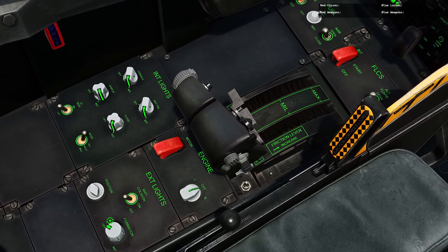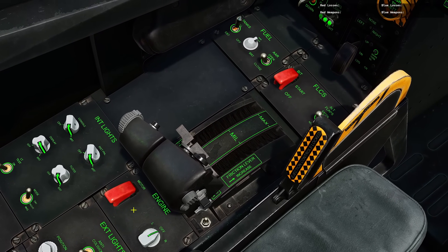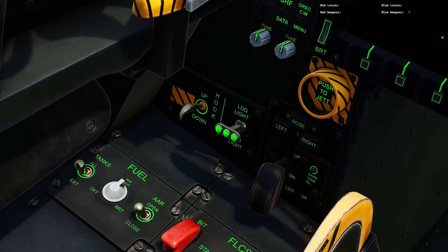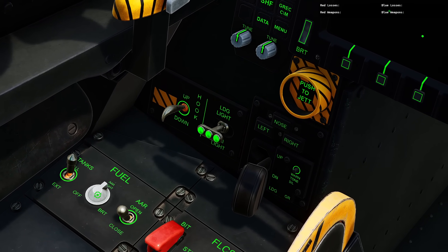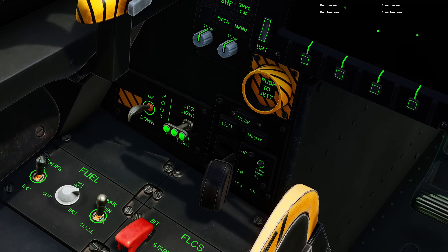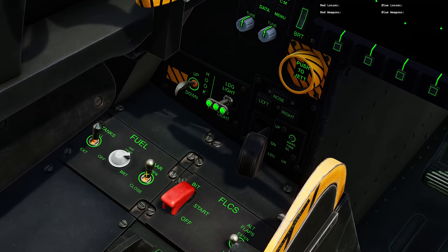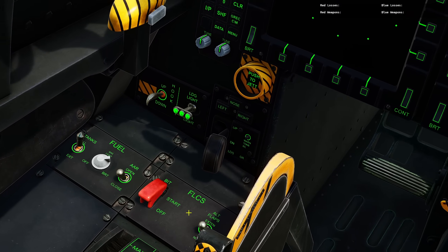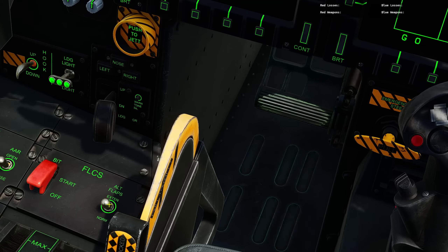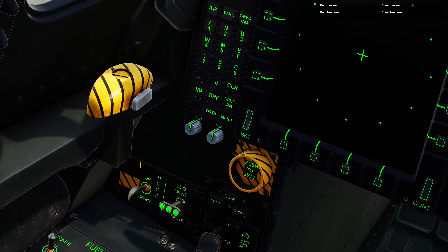In terms of our engine: which engine we want to do, and a starter button here. Obviously movable throttle quadrant. Fuel tanks — all or exterior isolator. We have an air-to-air refuelling light, a rheostat, and an air-to-air refuelling door open switch — it pops out, which is kind of cool. We've got flight control system with a built-in test, alternative flaps extend or normal — just leave that in normal for automatic flaps.